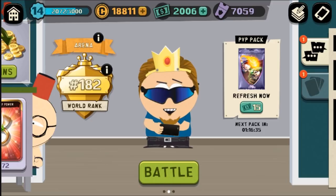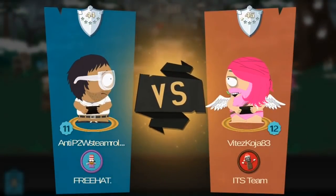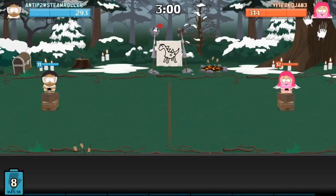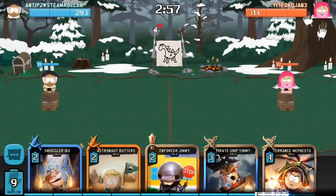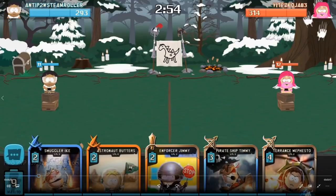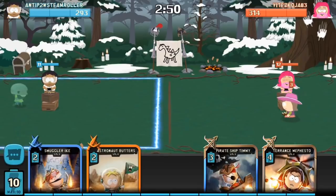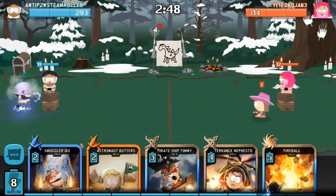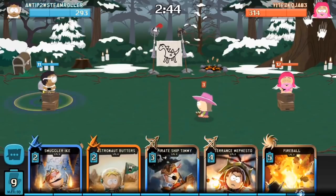Let's jump right into the first match. We have anti-pay twin steamroller versus light — we're going to call them white. Looking at this hand, he has to decide what to play first. In my opinion, it's either a really slow unit or a charge unit. In this case I would play Pirate Ship Timmy, however he plays Enforcer Jimmy, which is also acceptable because he is really slow and has a really slow spawn animation as well.